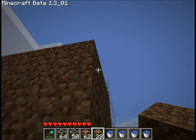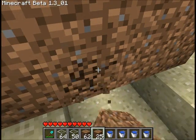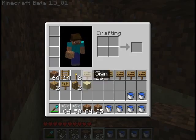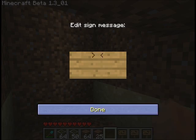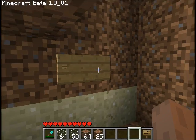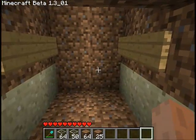So what we can do is build it along here. Again you want a 2x2 shaft for the water to travel in. We want to put the entrance here, so we want to put our signs again on 4 blocks around the bottom of the shaft, and we can put our 4 buckets of water into the top as we did before.